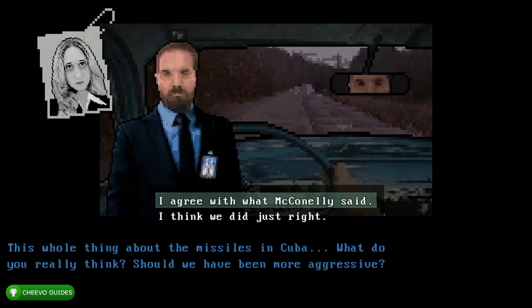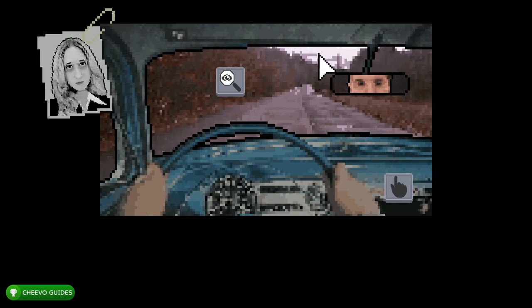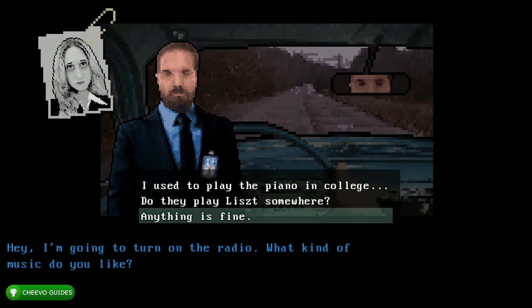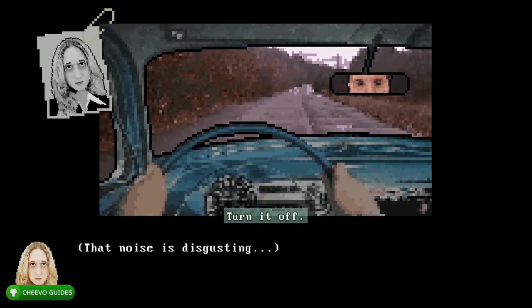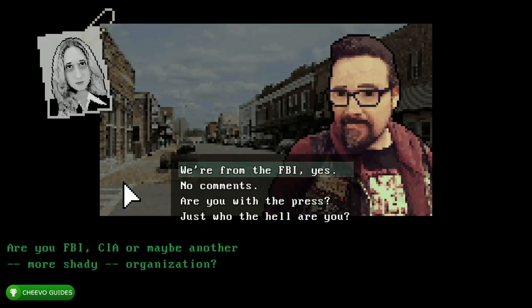After that go ahead and click the hand icon. We're going to choose the third option: 'Anything is fine.' Then go ahead and choose the top option: 'Turn it off.' We're going to click the magnifying glass and then click the shoes. After that select the top option: 'We're from the FBI, yes.'